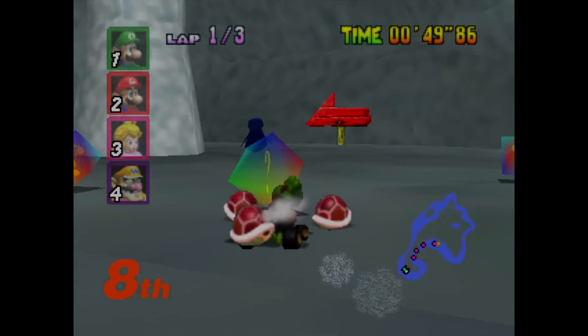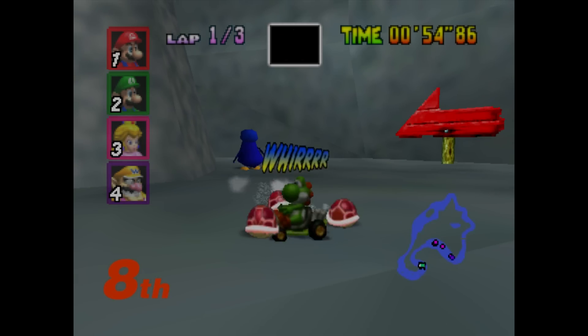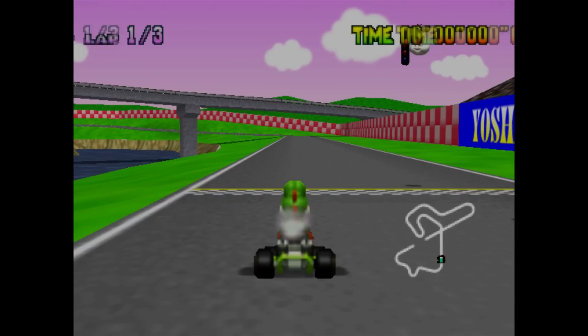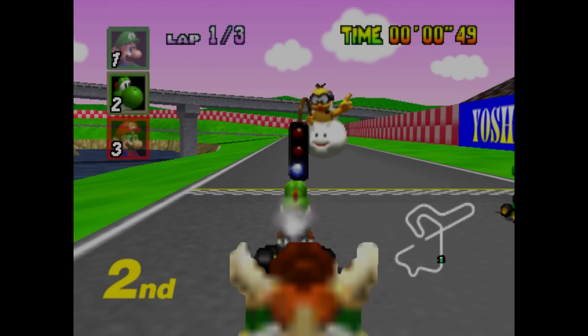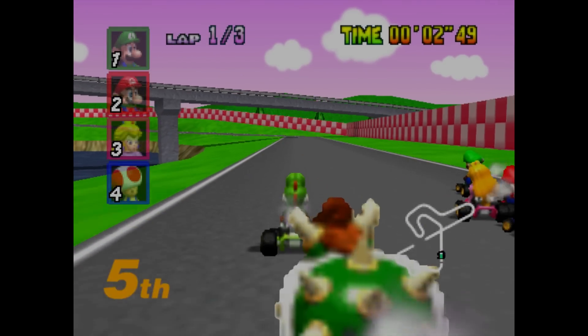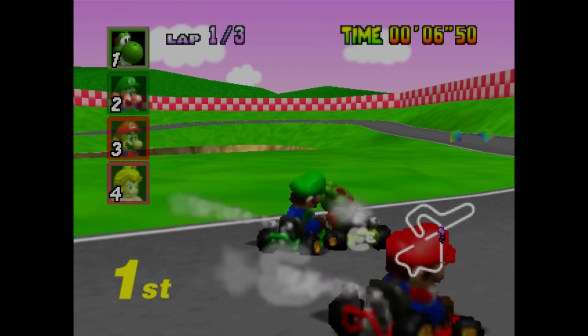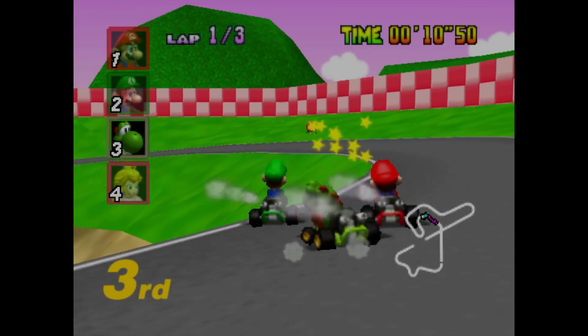The maps are big and filled with shortcuts to ensure you end up first. The 8 playable characters do feel different from each other, thanks to the different weight classes. Mario, for example, will easily be pushed off the road if a character like Wario bumps into him on track. Everything feels balanced and each track is fun to play. If you want to play some true classic Mario Kart tracks, you'll find them here without a doubt.